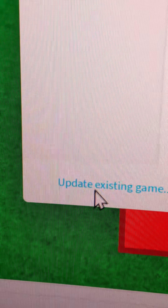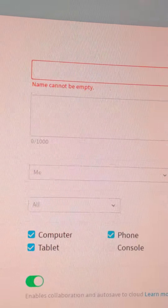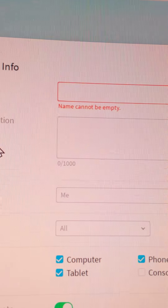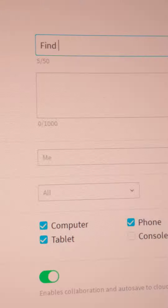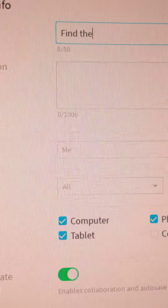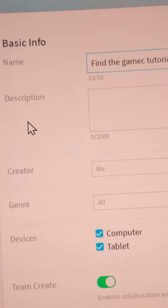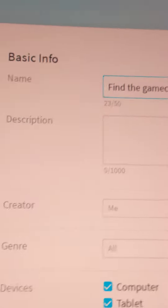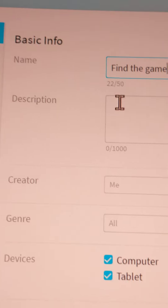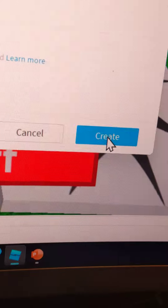Go to File, then Publish to Roblox As, go to Create New Game, name your game — I'm going to name it 'Find the Game Tutorial' because that's what I'm showing you guys. You don't really need a description if you don't want one, then go to Create.